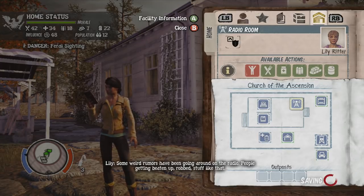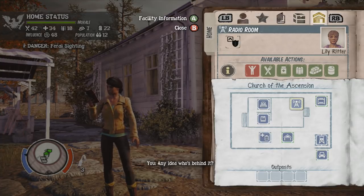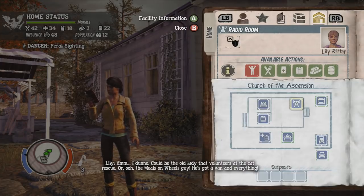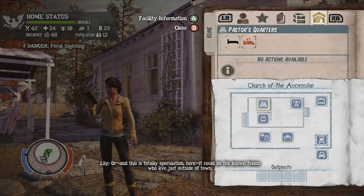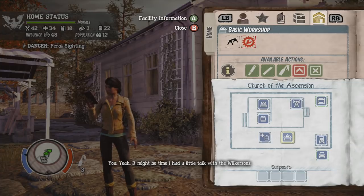The first thing you do is go to the facility building part of your journal. Click on that and you can basically flick to different areas using the left stick on the controller. The first couple of things that you need to build in this game are a sleeping area, a workshop, and a few other things.